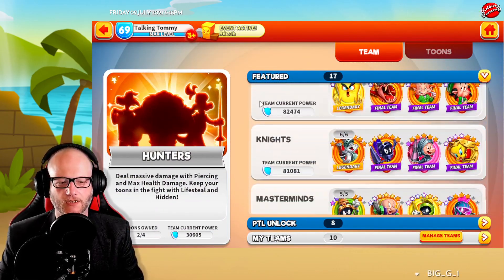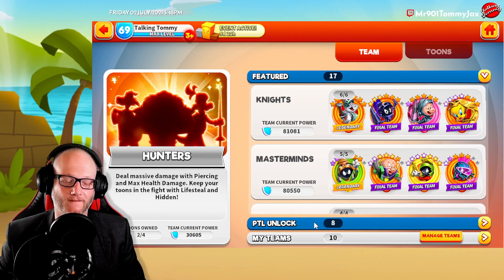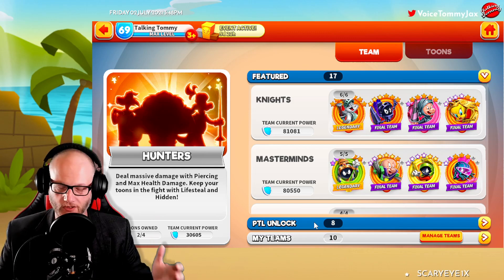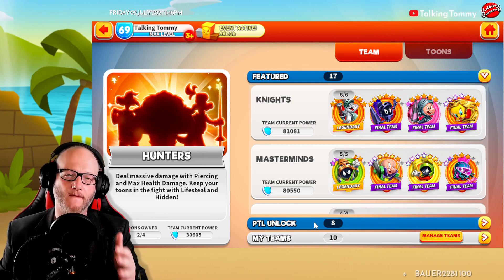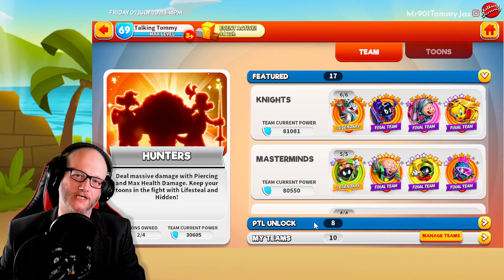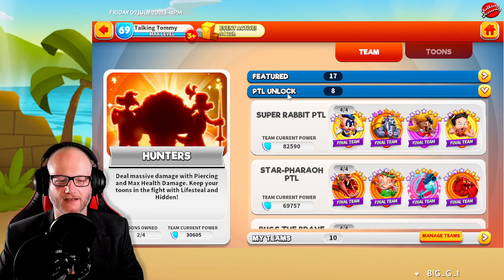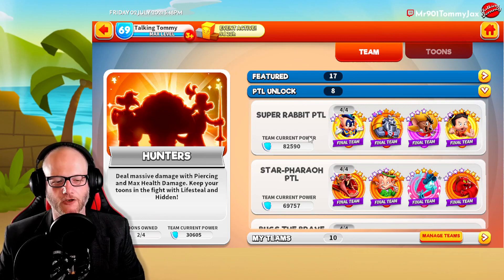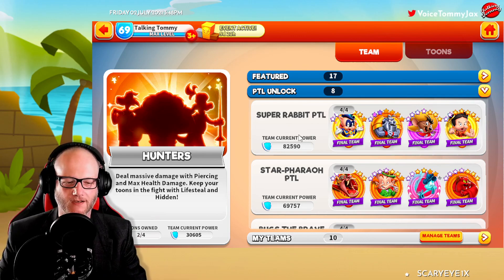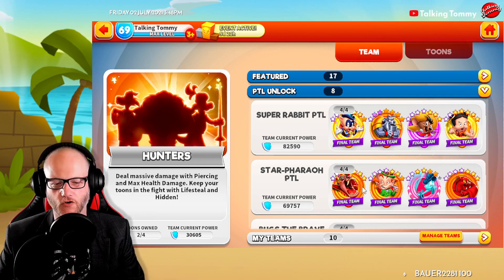In addition to the featured section, there's a feature that is near and dear to my heart. We actually made a PTL infograph so people could know where to go — that's in the description below. But now you also have a way to visually look at it in-game under the PTL Unlock tab, where all of your Path to Legendary teams are displayed.